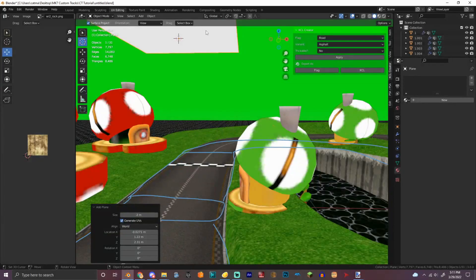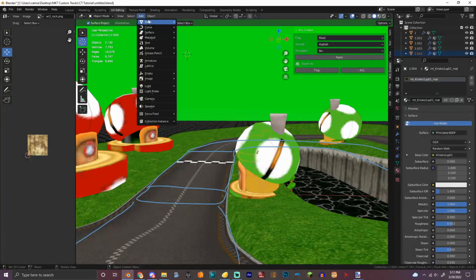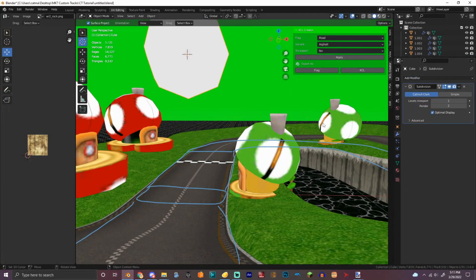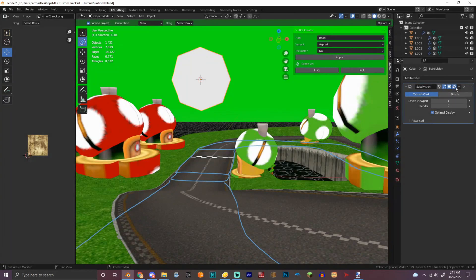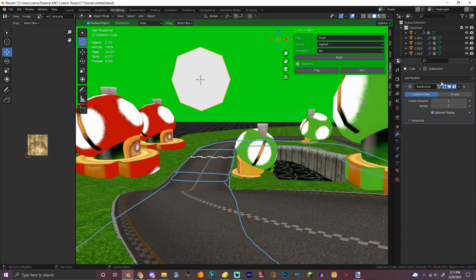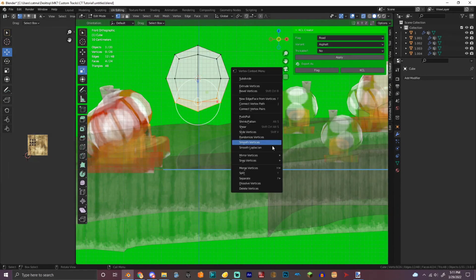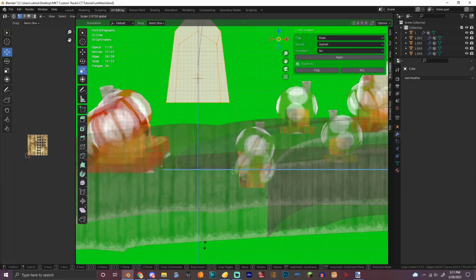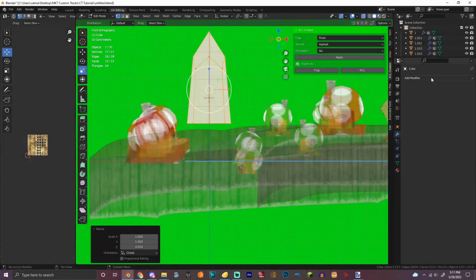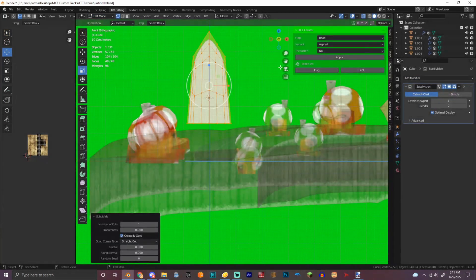Add mesh plane — actually no. Add mesh cube. Like that, and then we're gonna make that, and then we're just gonna do that.